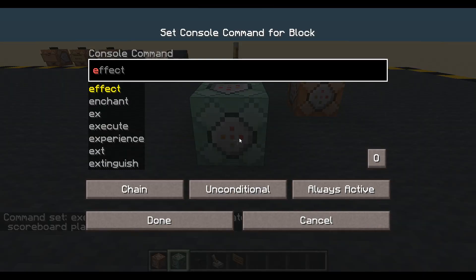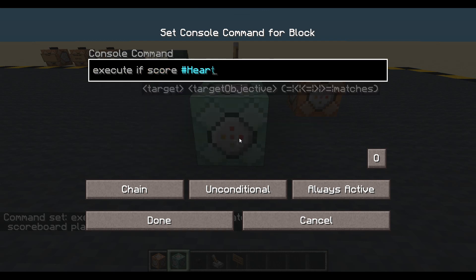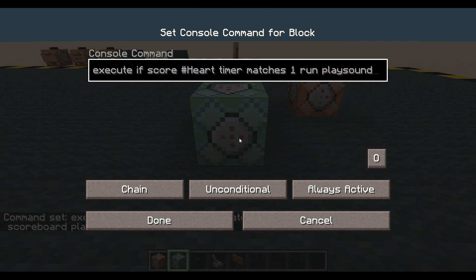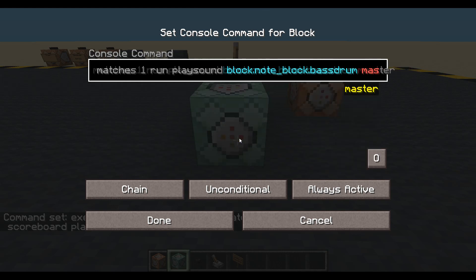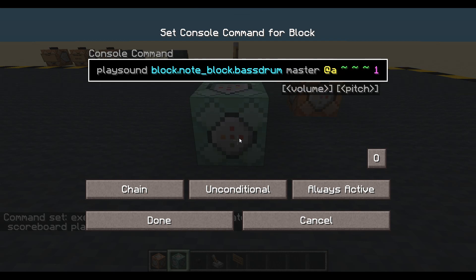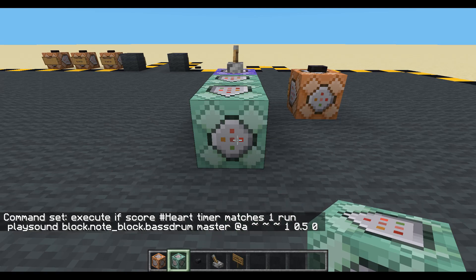Now let's get some sounds happening. Execute if score heart timer matches one — only one, not one or higher, just one — run playsound block. If you've got a resource pack you can add your own heartbeat, but I'm only using what's in the game. I'm going to add the bass drum on the master channel to all players at the location there, volume of one, a pitch of 0.5, and a minimum volume of zero. So if they walk away it's going to get quieter. Now there is a mistake in that command and I'll show you in a minute.